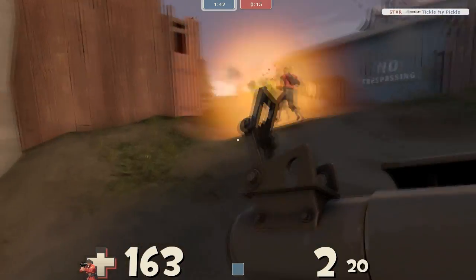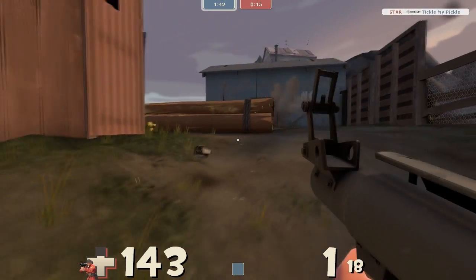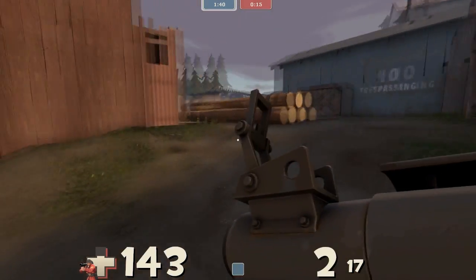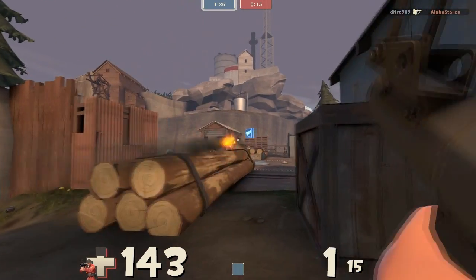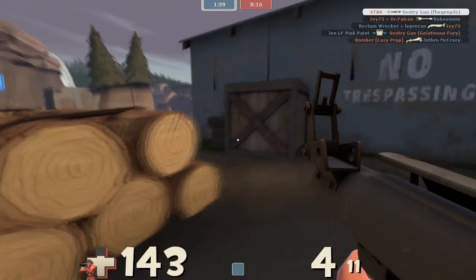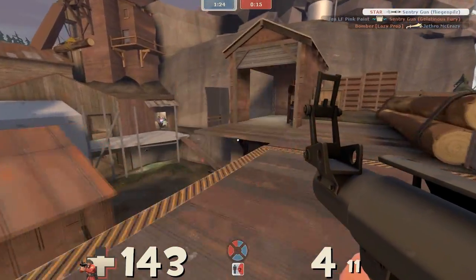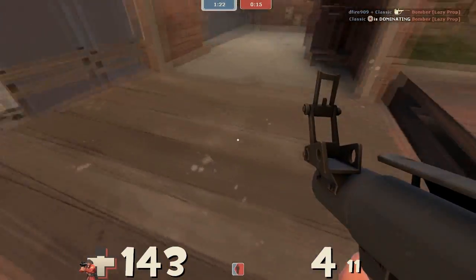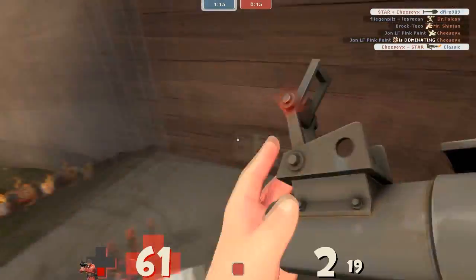Right here on the map I'm desperately trying to get a few rockets on that level three sentry that's over there — it's quite a powerful position, and with a wrangler it can cover the entire horizontal area of this point. It's really dangerous to have there, so that is my number one priority to take it down. They've even got cover behind it for the engineer where he can keep repairing it and not worry about getting spammed out too much — it's pretty much the perfect spot. Not impossible to destroy, but definitely a priority.